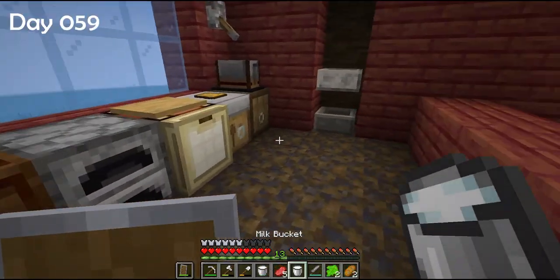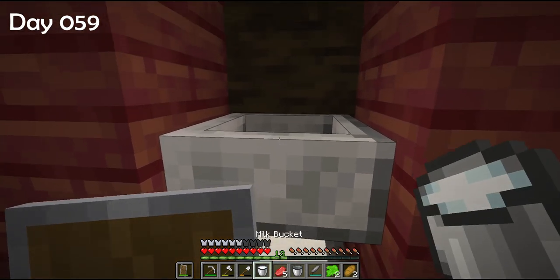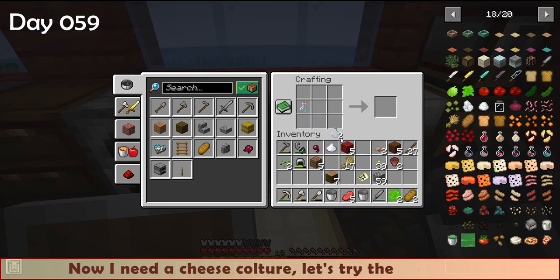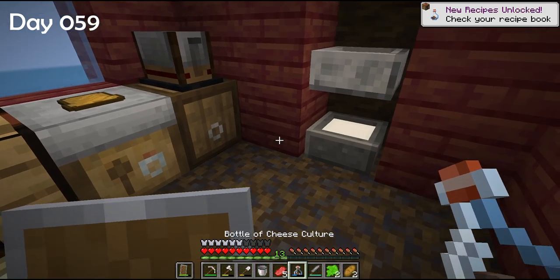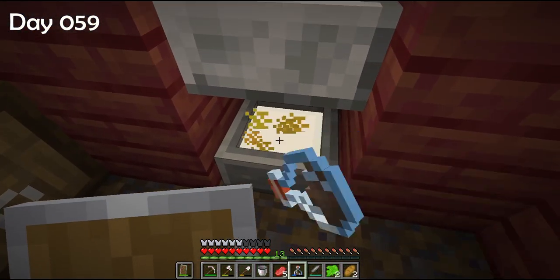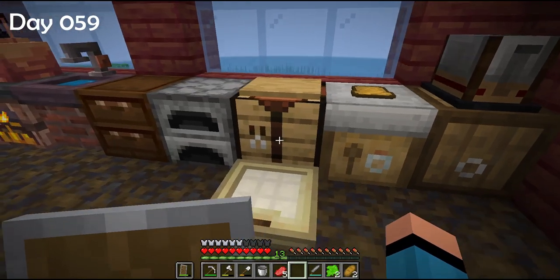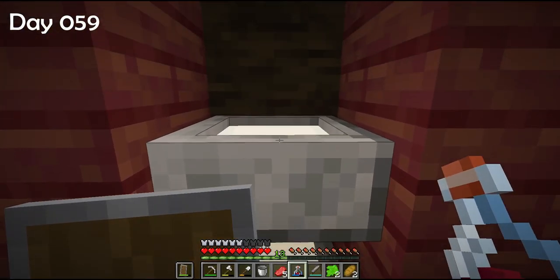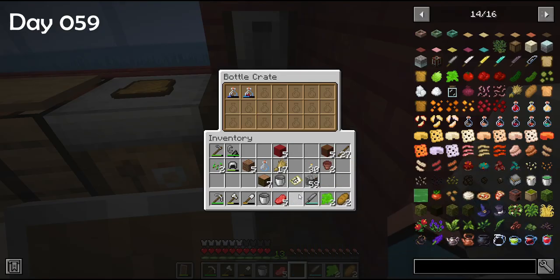Let's work our way to a nice sandwich. I'll pour some milk in the basins. I need a cheese culture — let's try the regular first, then add it to the milk. With a fermented spider eye I can make a different, sour culture. I'm adding the sour bottle to the second milk basin and now we wait.